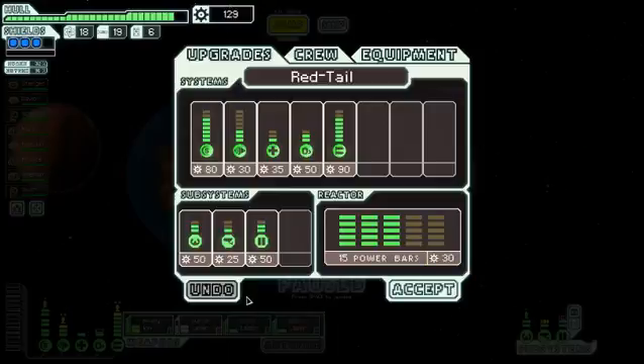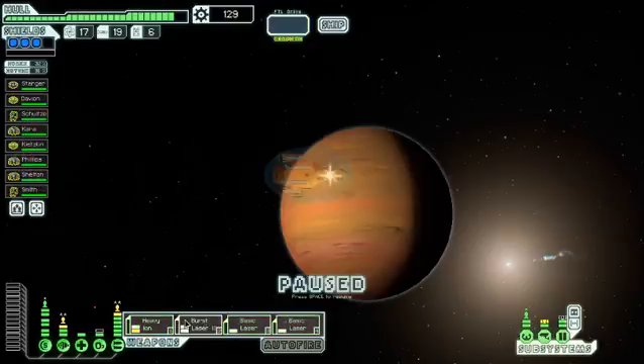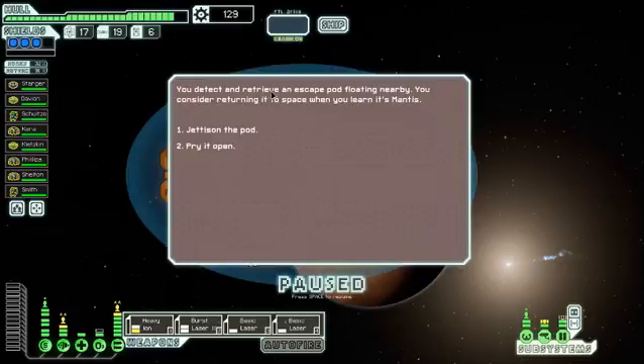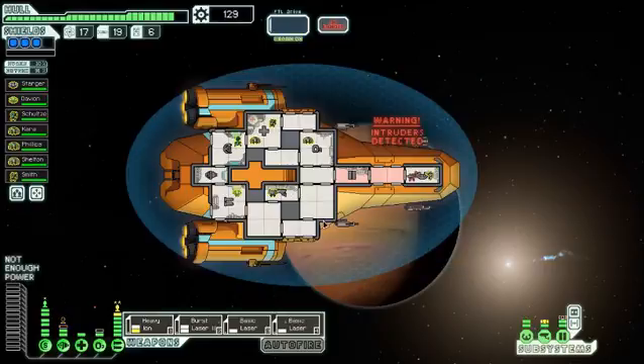Might go down here. You detect a retriever - an escape pod floating nearby. You consider returning it to space when you learn it's mantis. I'll pry it open I guess. One of the guys has gone and there's an intruder on board - one intruder. I can get rid of them by draining the oxygen. So that was a bad idea choosing that, because now one of the guys is gone - one of the green glowing guys. He's dead. At least I still have enough crew and still have someone in every position.